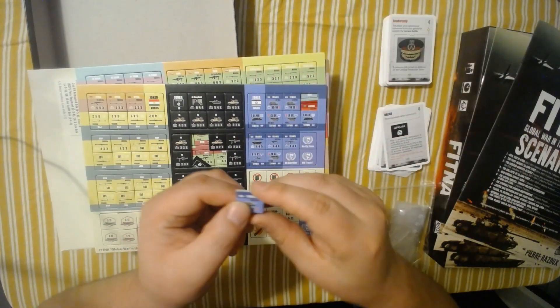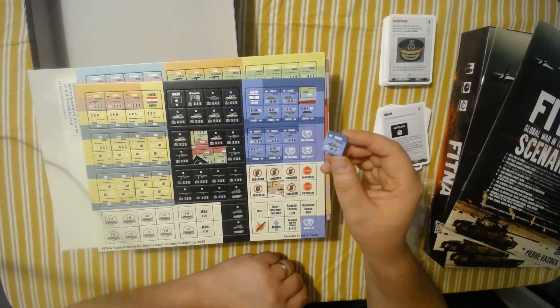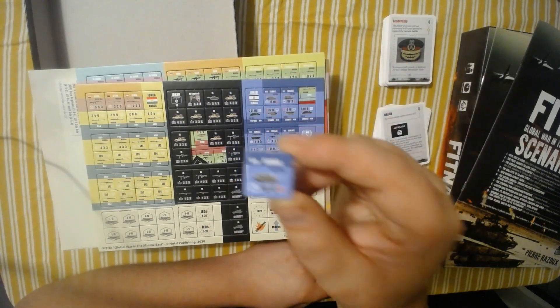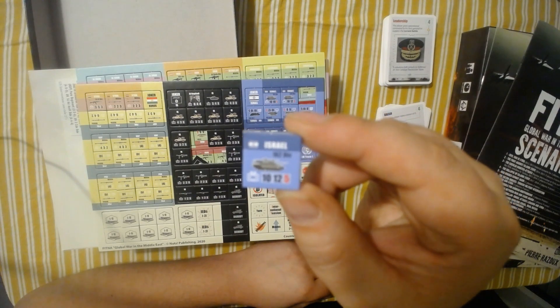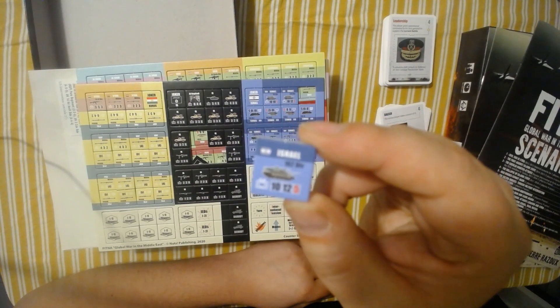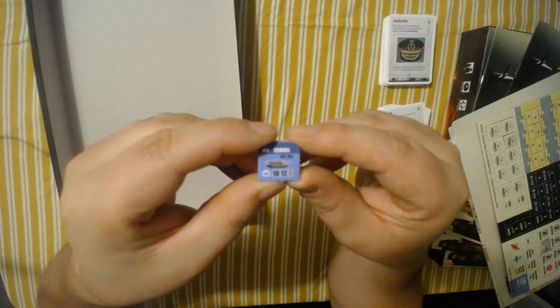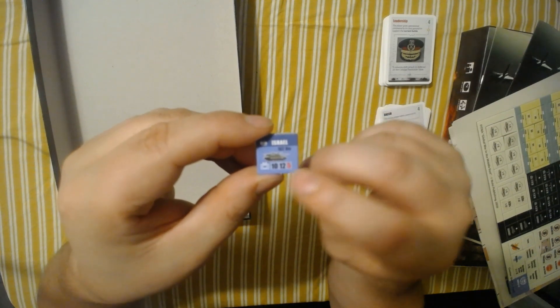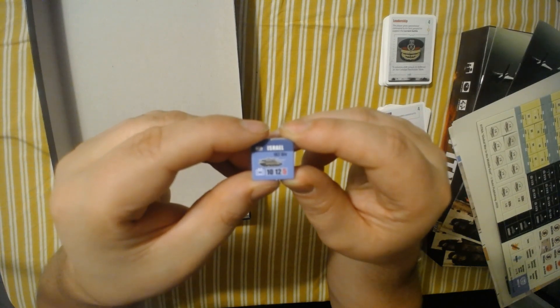They pretty much tap out of the sprue, which is also good — no mess when removing them. Tank unit. I'll find out what that is in the rules. Two steps on the counter.